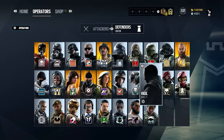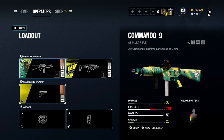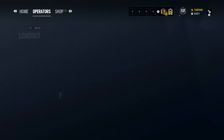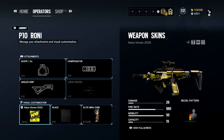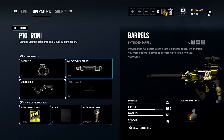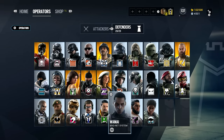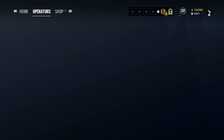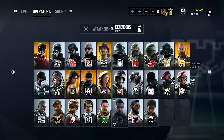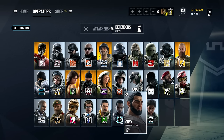I don't use Vigil much. I use Mozzie a lot though. I used to use the P10 Roni predecessor a lot but I prefer the Roni now. My Roni setup: 1.5x scope, compensator, and angled. I'd actually prefer extended barrel for longer range engagements. I don't use any of the other defender operators much anymore. The one thing I'd note is I prefer the MP5 on Warden.